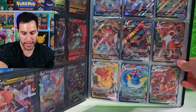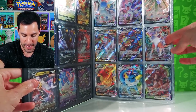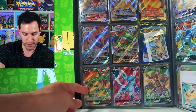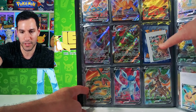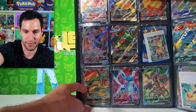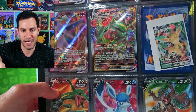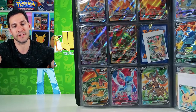Then you move on to the V Max ultra rares and we have all of the Eeveelutions except one. We even have the weird finger Umbreon one. Every single card I'm missing will be pictured in the binder so we can reach in, grab it, and take it out. The one I'm missing right now is Leafeon - I can't believe I haven't pulled a Leafeon yet out of a lot of cases of Evolving Skies.